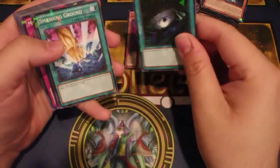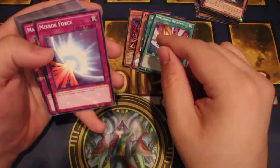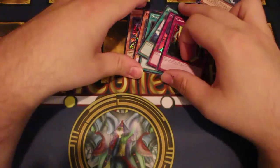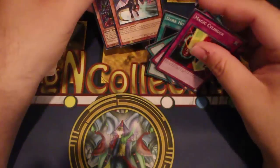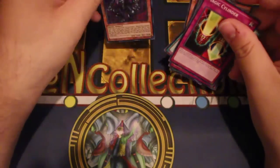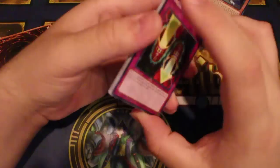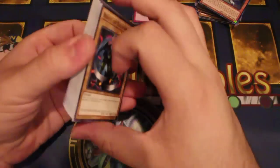One of him, one Exploder Dragon, one Dark Hole, one Smashing Ground, one Mirror Force, and one Magic Cylinder. In this deck instead of Odd-Eyes you get an Exploder Dragon for his effect. Mirror Force is in here as well — that's pretty cool. I assume this deck will have the same basic structure.